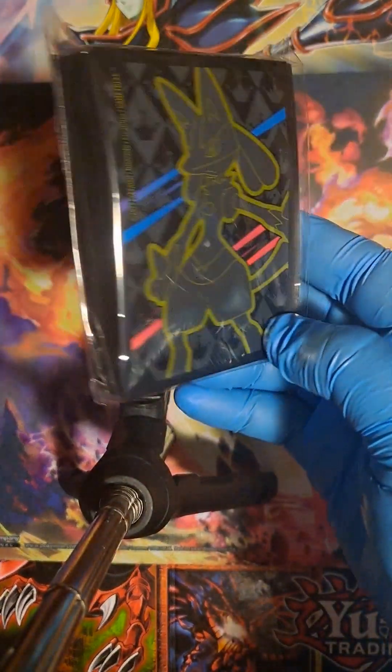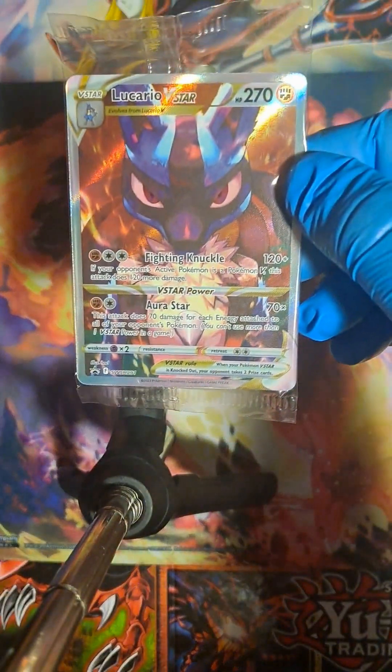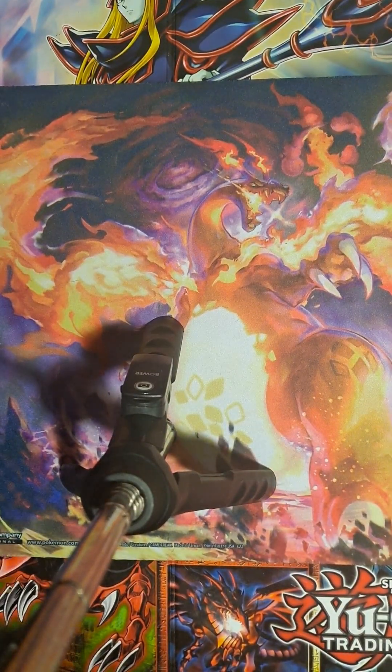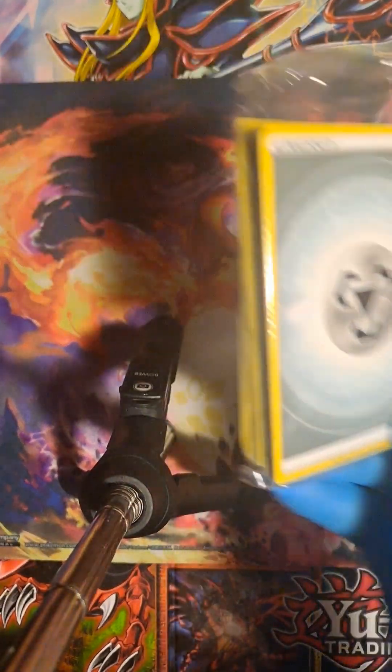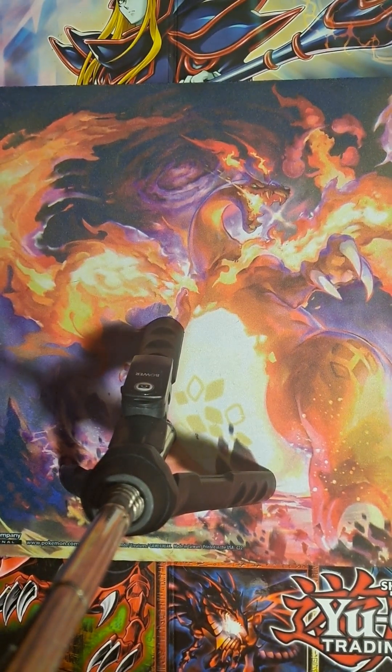Get a player's guide. Get some pretty cool card sleeves. Ten packs of Crown Zenith. We'll get this very nice Lucario V promo. Some energy packs. Get these divider things, some counters, and some dice.